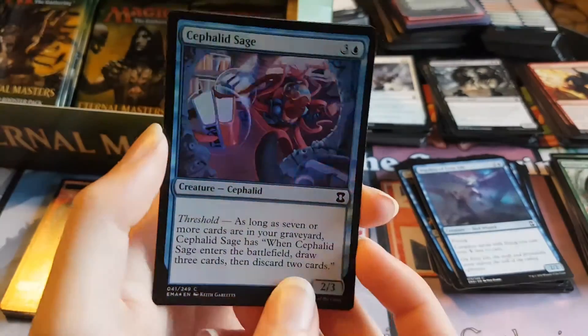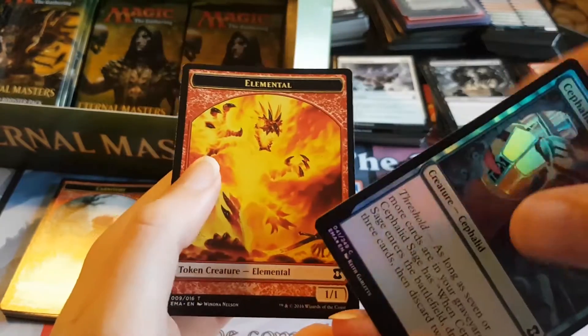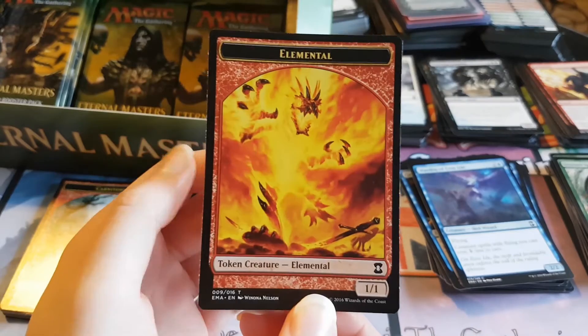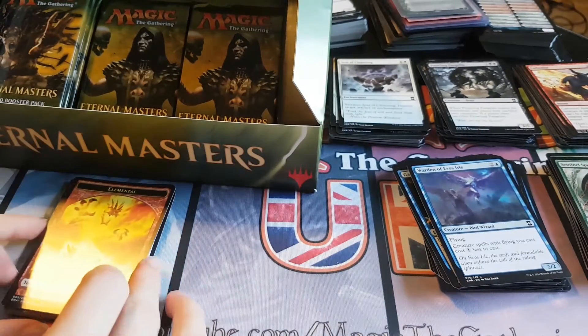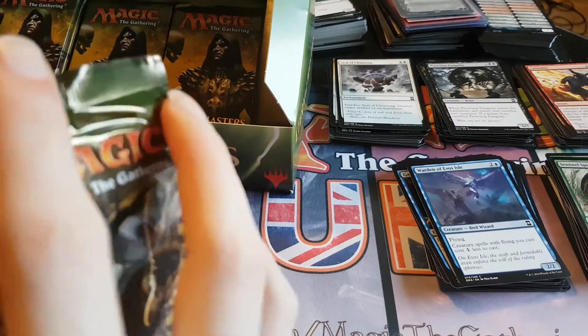So that was a really bad pack — no good uncommons, no good rare, and no good foil. Fantastic. And an elemental token. So that was a really bad pack. Let's hope pack number two has something good.